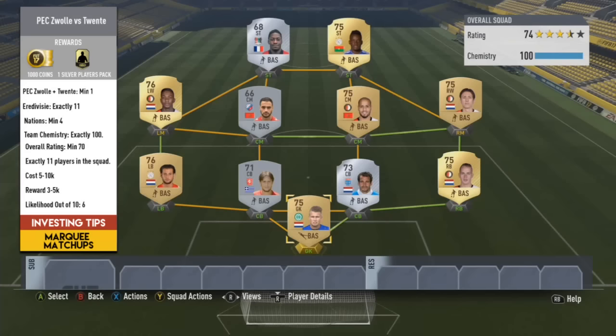The first route I'm going to suggest is Pick Xol versus FC20. This is one of the games in Holland — it might be featured and it's kind of a lesser route in terms of what you would require. You're probably only going to need one player from either team, so it wouldn't be too difficult to buy one cheap or if you've got them packed. Four nations minimum, and they might make an emphasis on Dutch players, so be aware of this. I'm going to say 70 overall rating — I don't think they want to make it too high. 11 players in this squad as usual, 5 to 10k is roughly what this costs. 3 to 5k for the reward and a 6 out of 10 for likelihood.